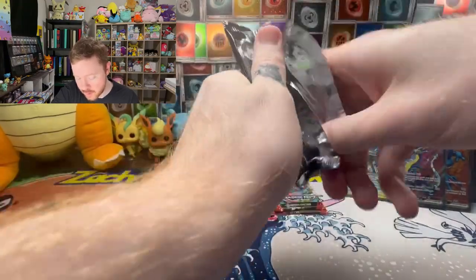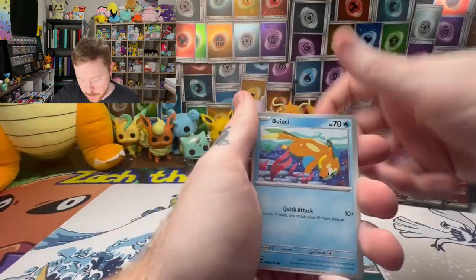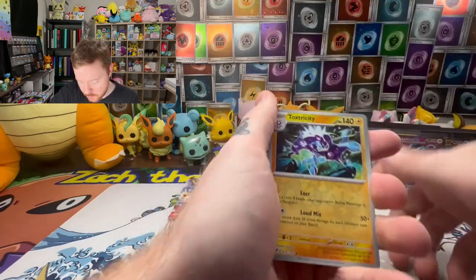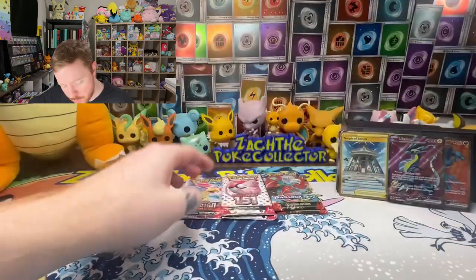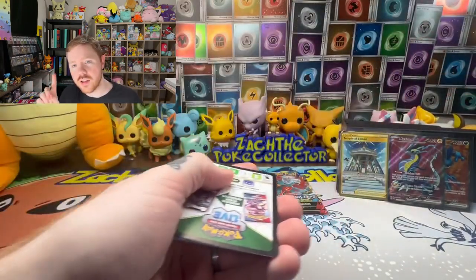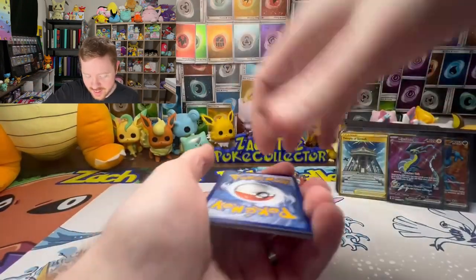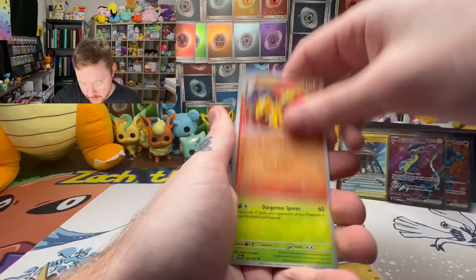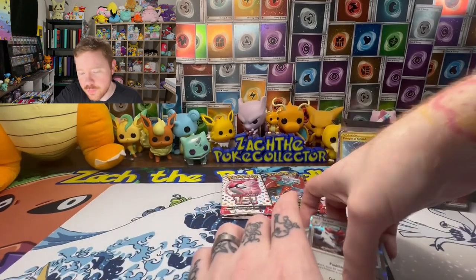Paldea Evolved gives me absolutely nothing else - it's crazy that both base set packs hit. Going into Obsidian Flames - got that Dragonite pack art in the back, one of my favorite Pokémon. Toxicroak reverse - not what we're looking for. Come on, get us that Charizard! I graded one and got it back at a PSA 9 unfortunately. I did pull two at least, so I kept one and graded one. Nothing from Obsidian Flames either.